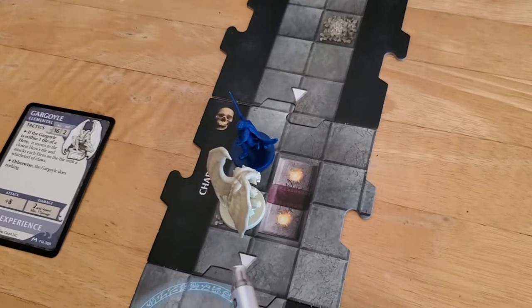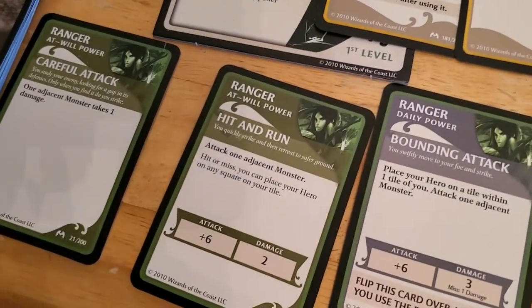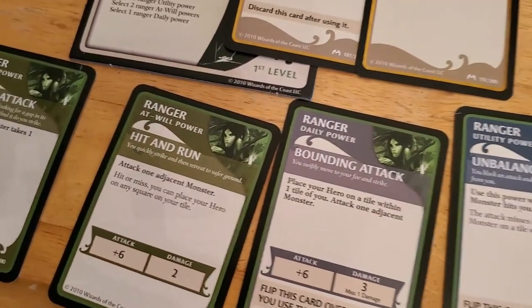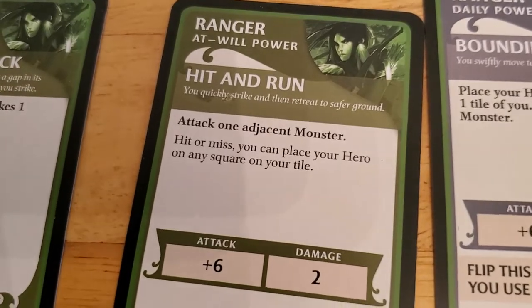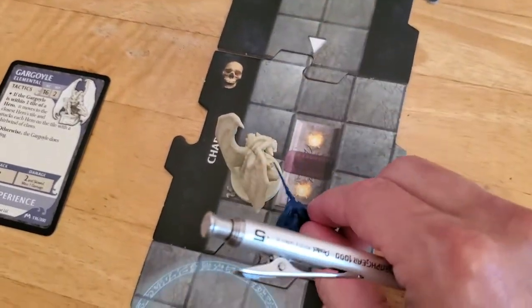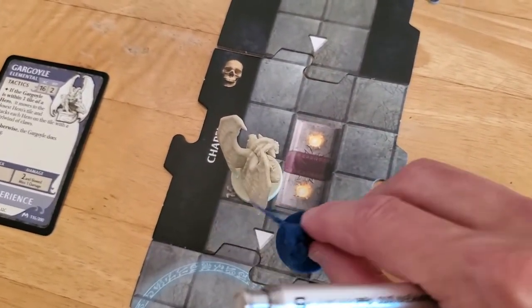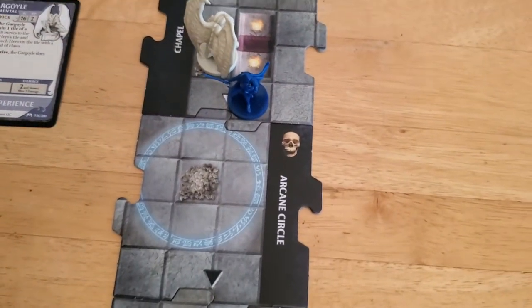We attacked the gargoyle and missed. But the hit and run allows us to move anywhere on the tile — it's not limited to two spaces or whatever, just any square on the tile. So we're going to move Alyssa to this square. Maybe we should have done this last time, but I was hoping the dice would work in our favor and they didn't.